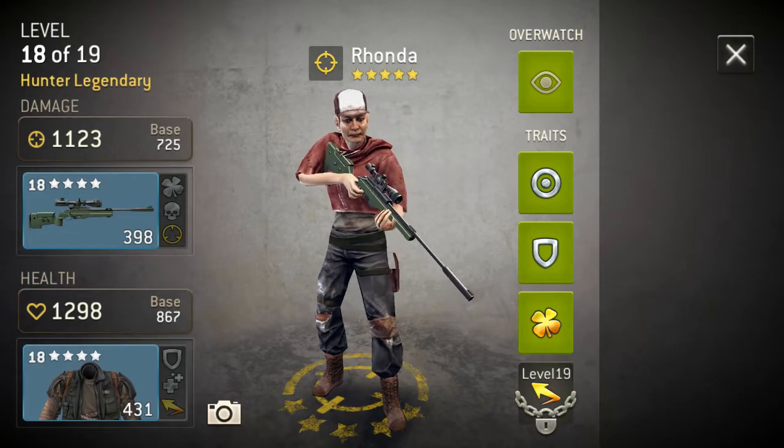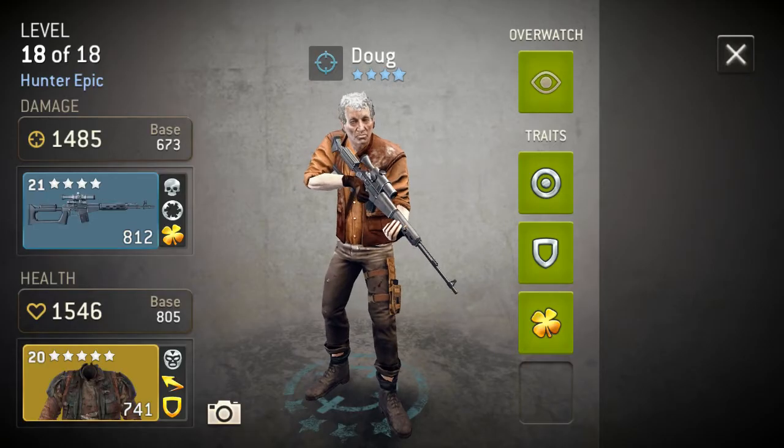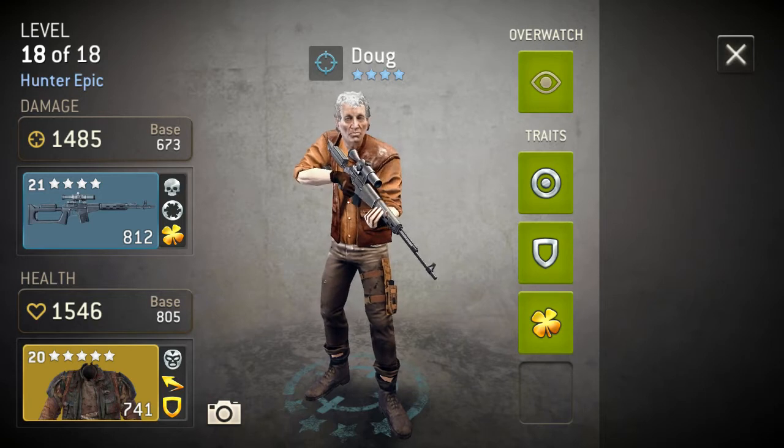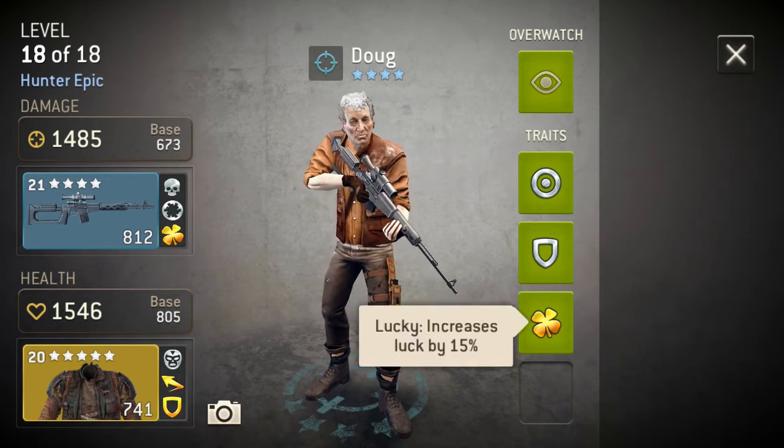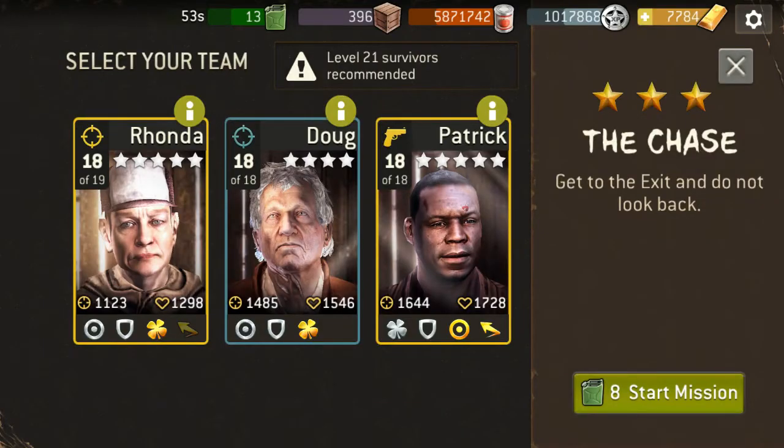My first hunter has the epic gear that's not leveled — just going for damage. Then I have my second hunter and he's got his leveled epic rifle and his leveled legendary armor. He's got 15% luck on his armor and 15% luck on his weapon, that's 30%, and then the dodge would be 45. So basically he's working with 45% dodge.